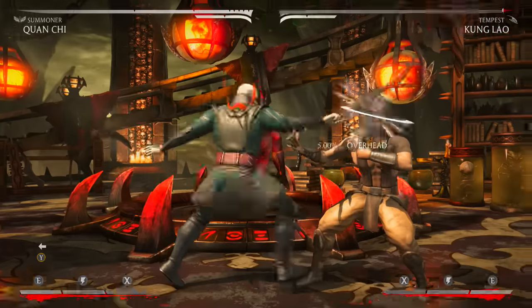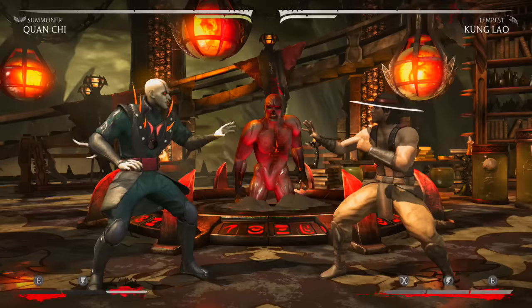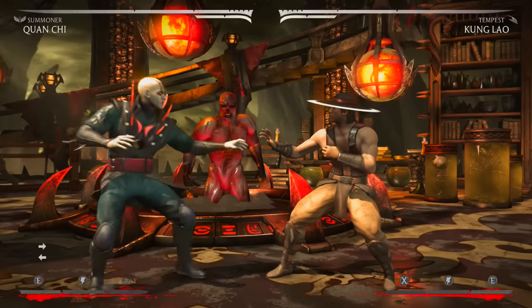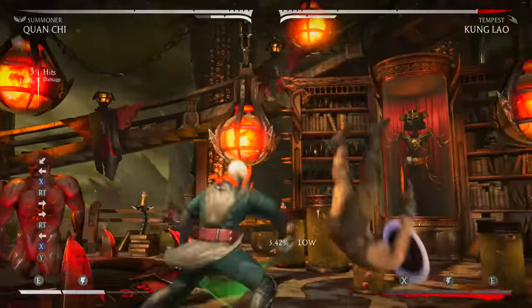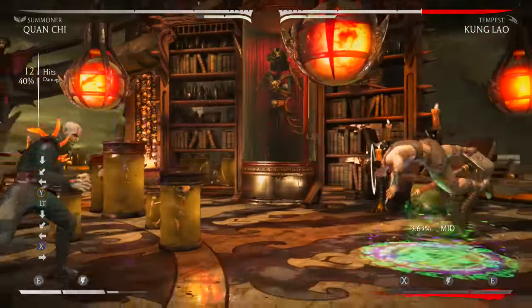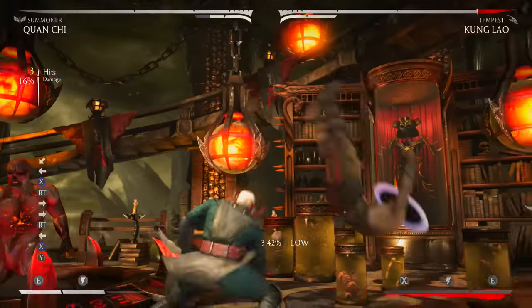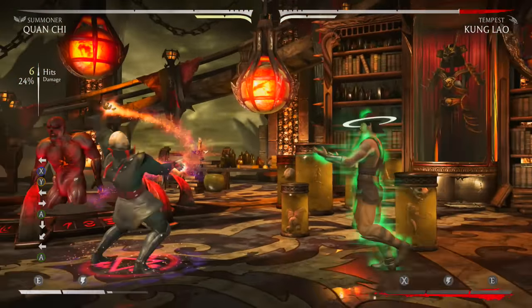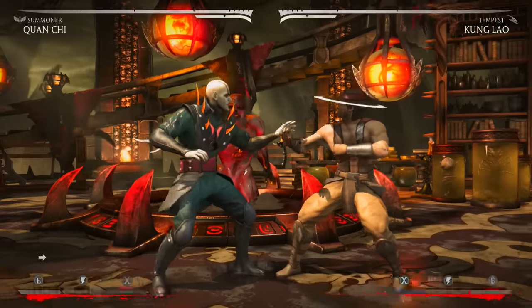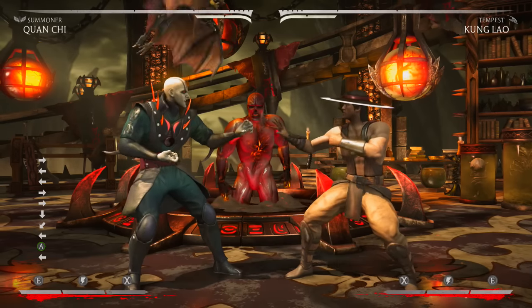The main things Quan Chi has: standing one two for punish, you can also mix people up since the second hit is low; back three two four as a really good combo starter launcher; and of course your overhead — really fast, you don't need to waste meter on a rune. This is also really good for whiff punishing if someone like Takeda is doing their specials or committing to combos — you can whiff punish with just back two raw trance.